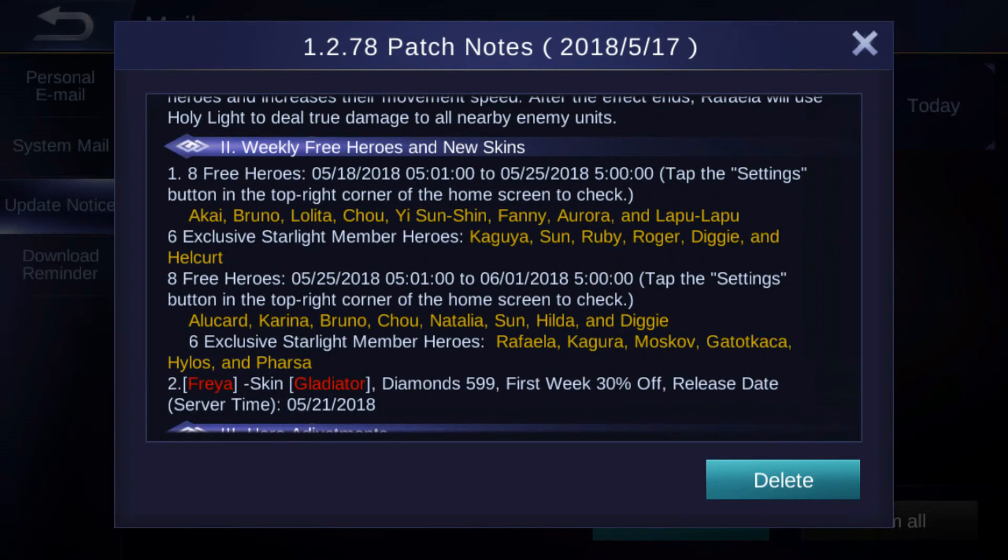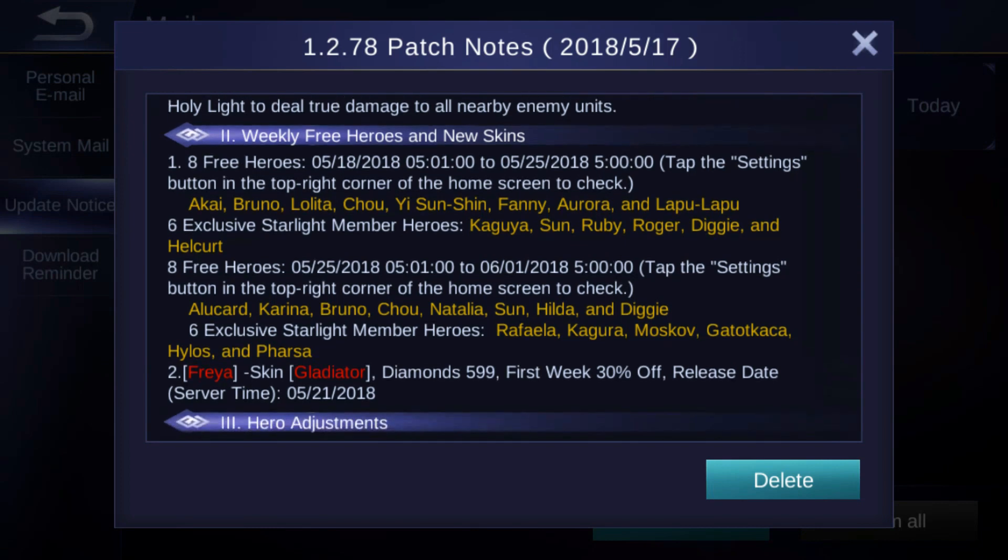For Freya, she will get a new skin — a Gladiator skin. The skin will cost 599 diamonds, but with 30% off it will be around 420 diamonds. The skin will be released on the 21st of May, so that's in three days.